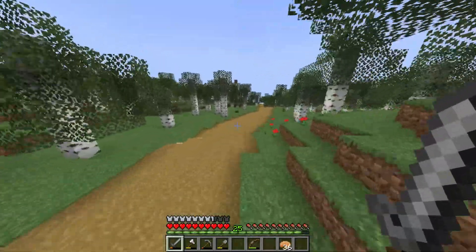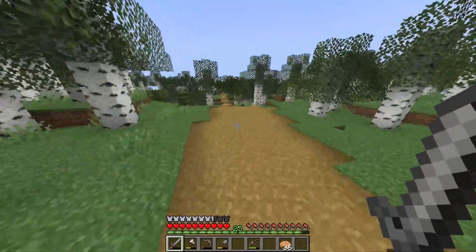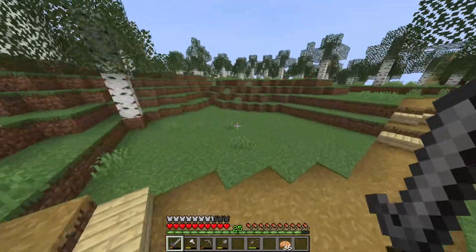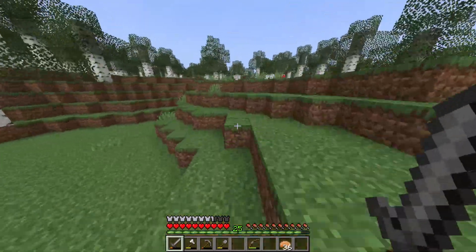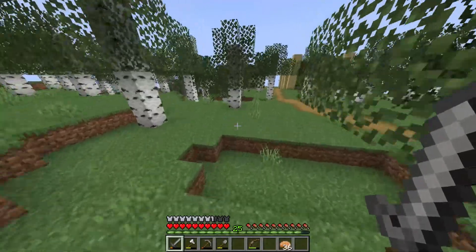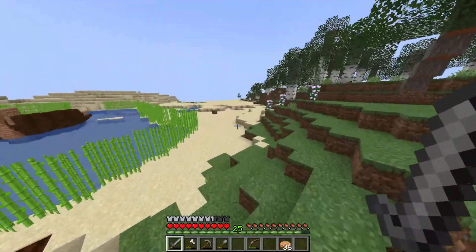What I wanted to focus on in this episode was really farm expansion. I want to build a food farm — by that I mean a sheep farm. And where I'm going to put it is probably right here in this clearing. But I have been thinking about another spot, and that other spot is right here on the beach.